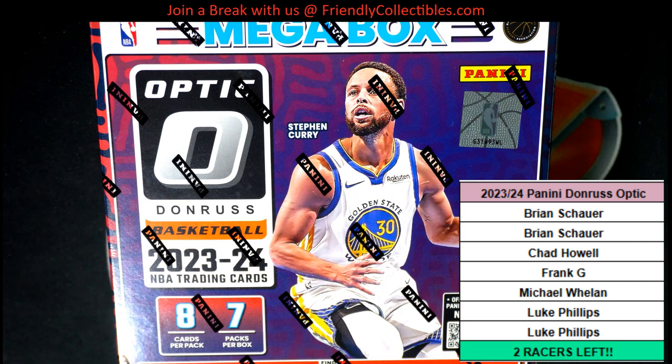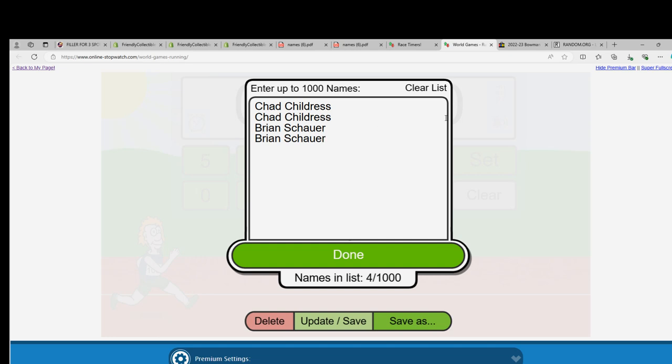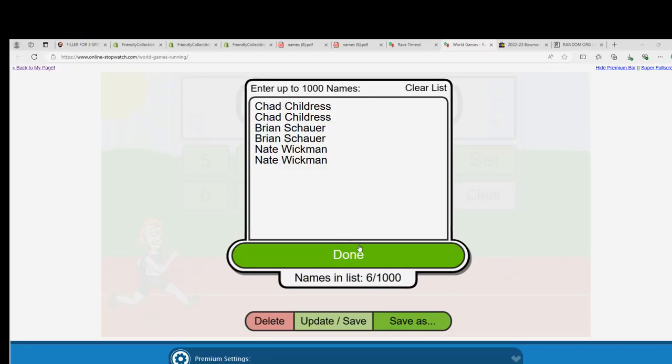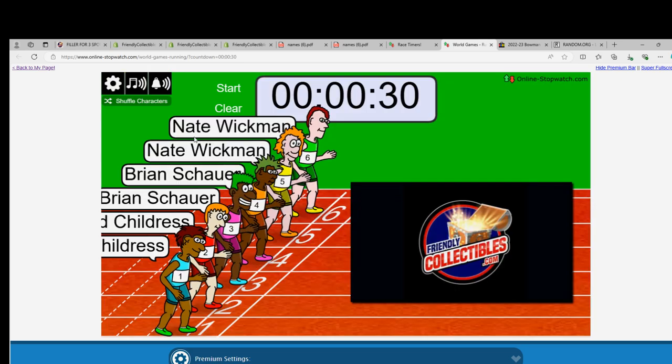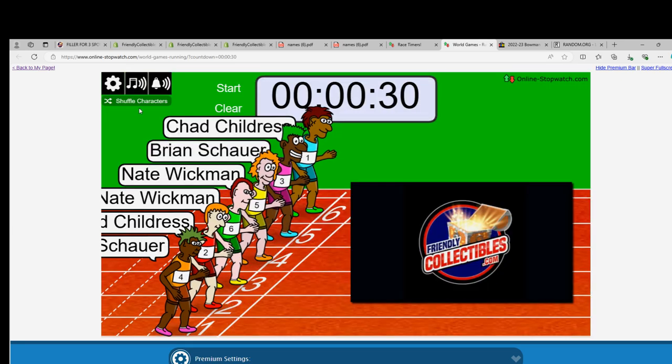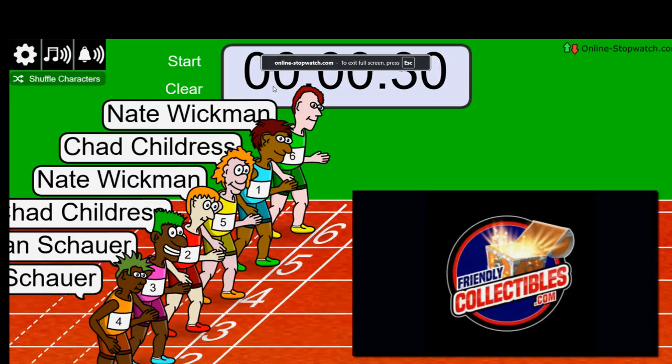We're going to start off the box break right now. We're going to start things off with a race — see what happens here for these spots. Lucky number seven. On your mark, get set, go.